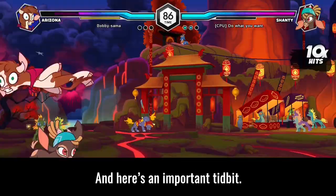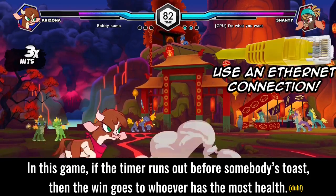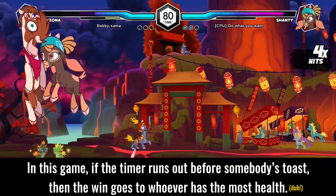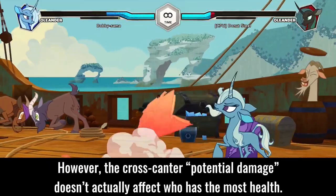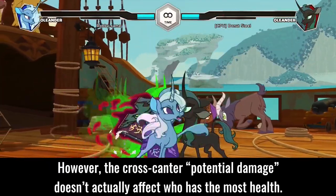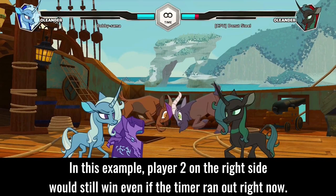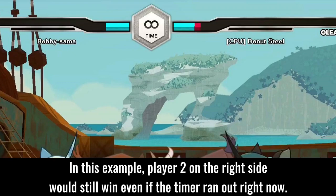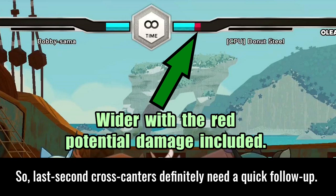Here's an important tidbit: in this game, if the timer runs out before somebody's KO'd, the win goes to whoever has the most health. However, the cross canter's potential damage doesn't actually affect who has the most health. In this example, player 2 on the right side would still win even if the timer ran out right now. So last-second cross canters definitely need a quick follow-up.